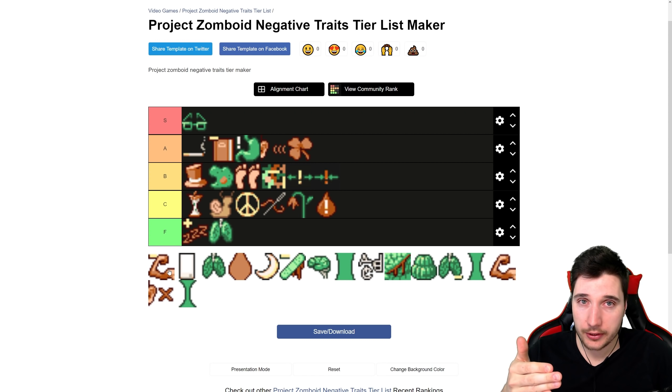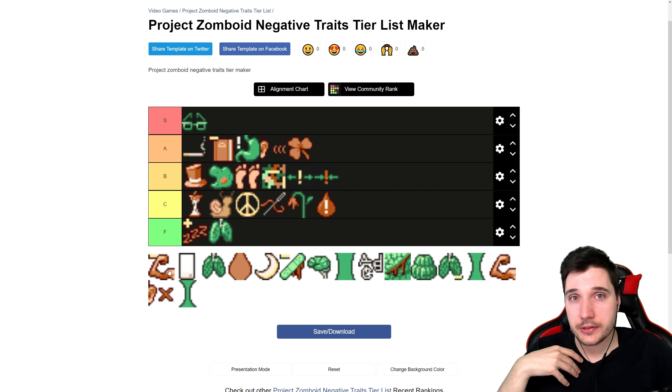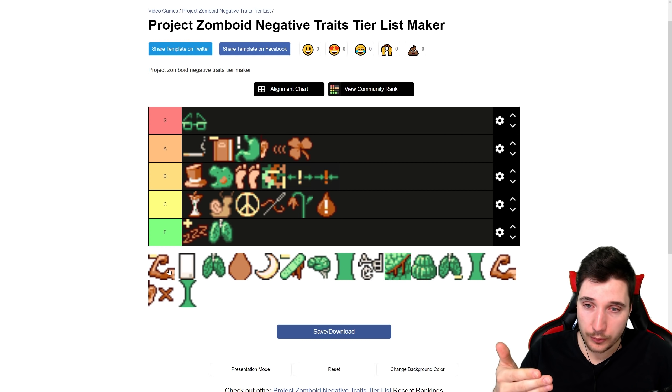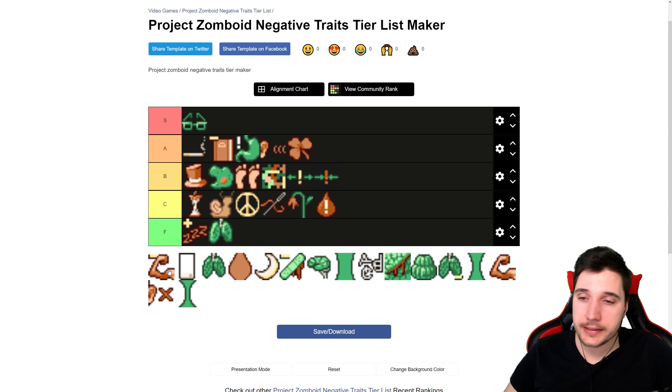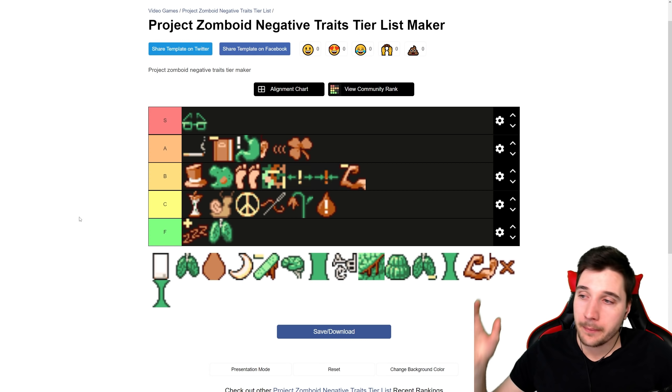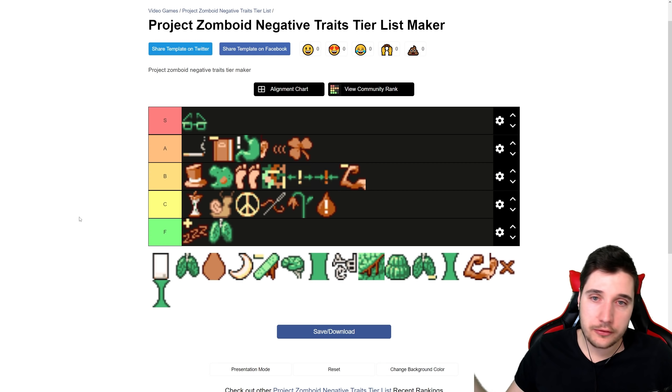Next we have Feeble — reduces your strength by two, which means less carry capacity and poor knockbacks. For me it's a bad trait. But I understand a lot of people don't play into combat much — they sneak around or just play with guns. Keep in mind that playing with guns means carrying a lot of ammo, so decreased carry capacity isn't ideal. Still, it's not the worst for the six points you get. I'll put this into B tier.